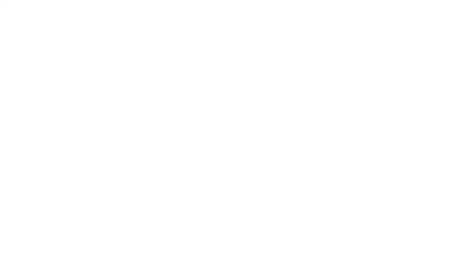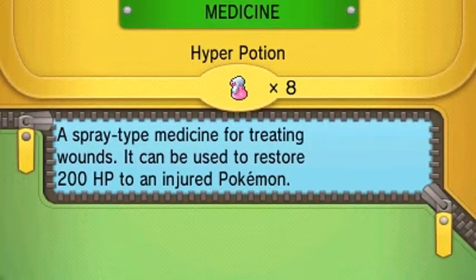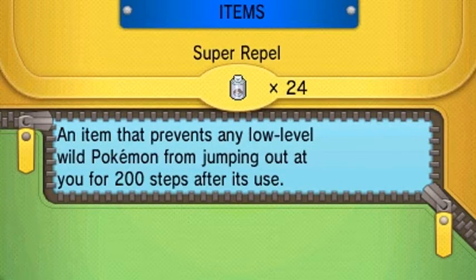Let's go right ahead and use that Surf attack. We still have Swampert on our team right here. We need to use some Repels — where are you, Repels? Oh yes, we filled up on Super Repels right here.